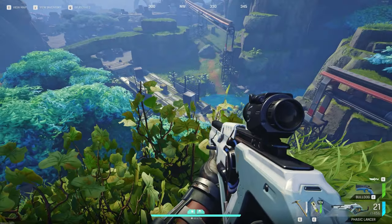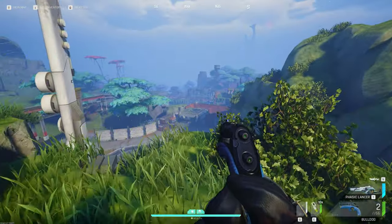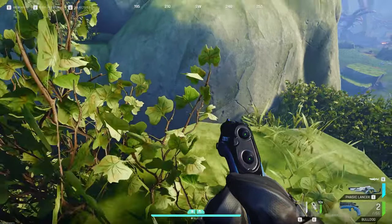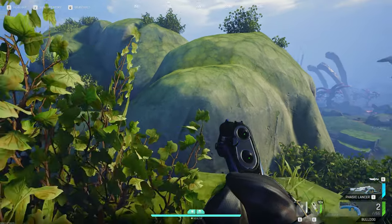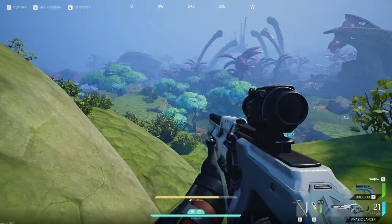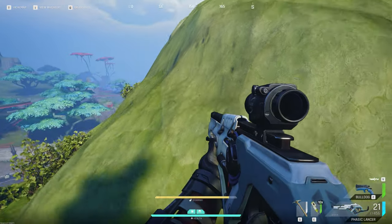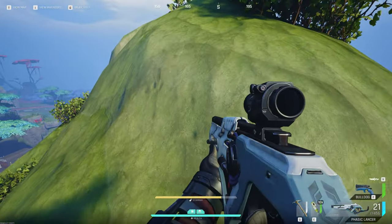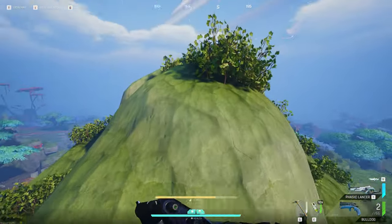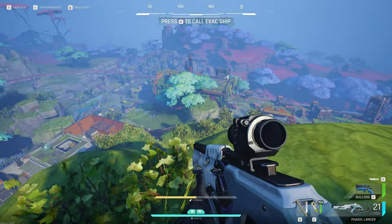You can get some really good kills here, especially when people are coming up. This is where it gets quite cheeky — if you go from the ledge here and look towards here and jump, you can also clamber up here and start moving around even more, seeing even more of the area. You can get up here and see the whole entire area.